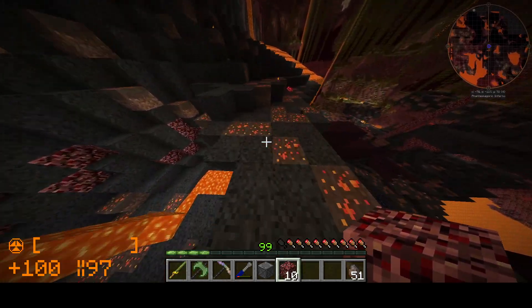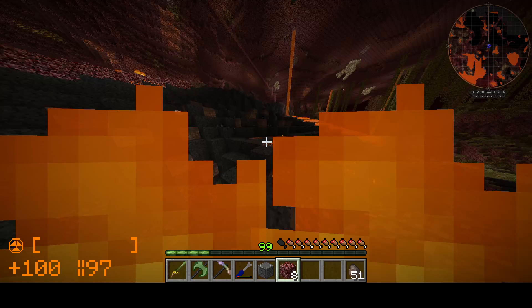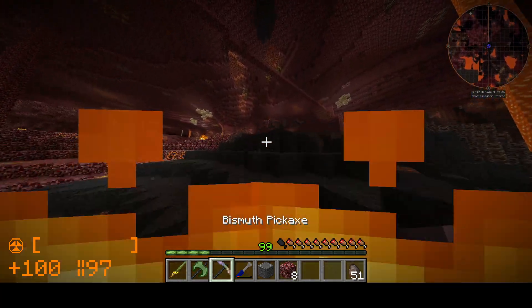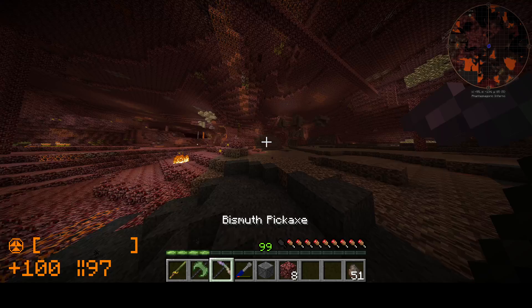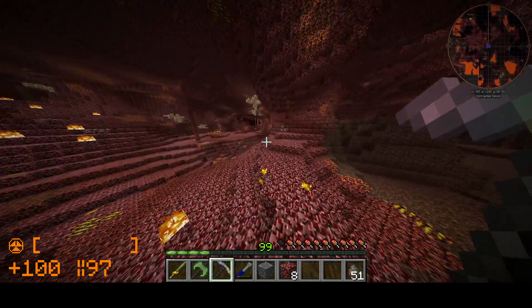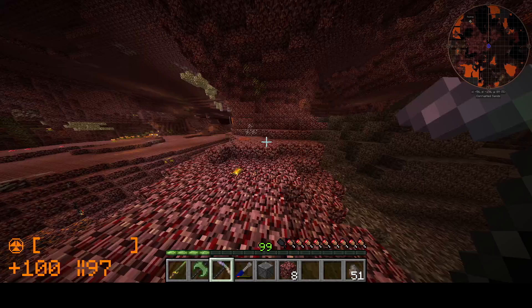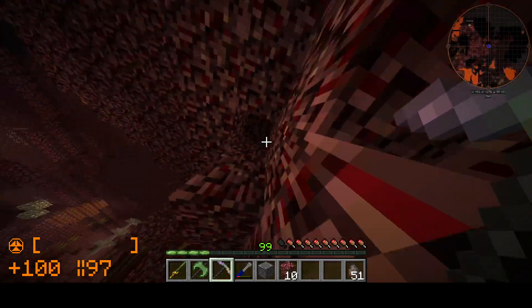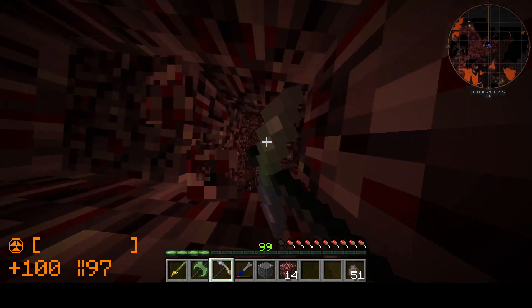The antimatter used to be used in the fusionary once reactor — an old machine from back in the day. I don't even remember how it worked, but you put in that stuff and it does stuff. I just know it needed antimatter for something.